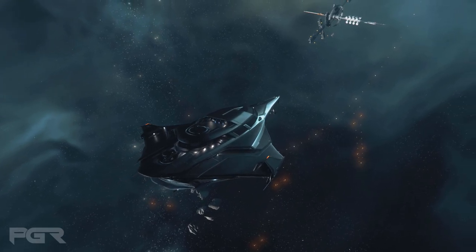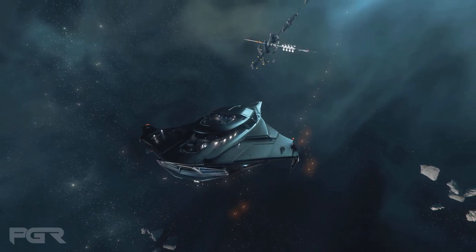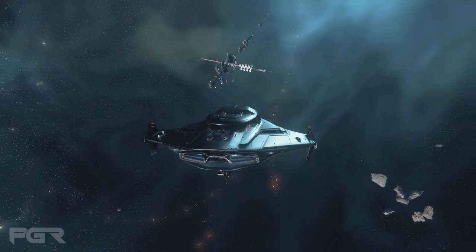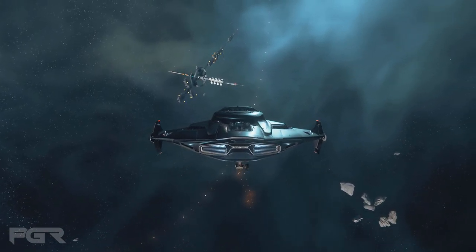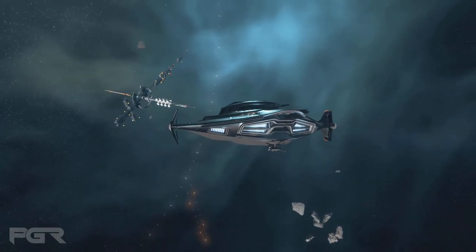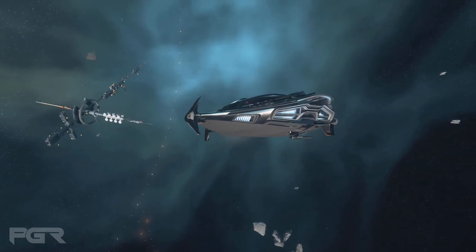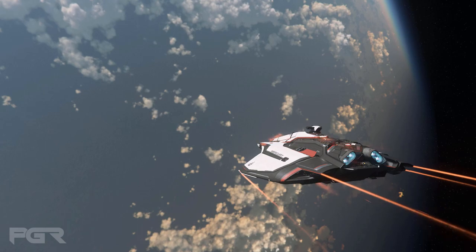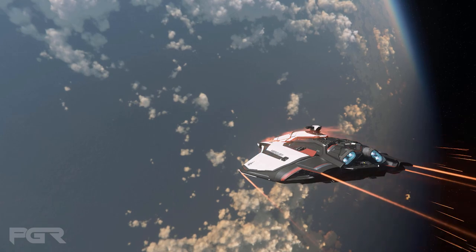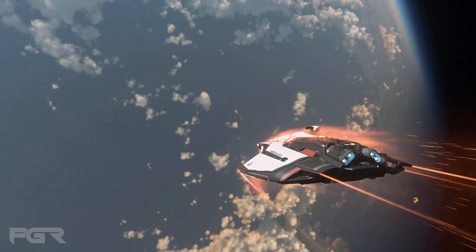Up next is civilian escort — it looks like there might be missions related to escorting an actual NPC vehicle. While you're escorting that vehicle, you might get engaged. CIG actually had something like this in a 3.0 build, where an NPC would spawn in and you'd have to escort them from location to location.